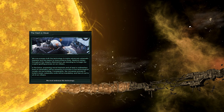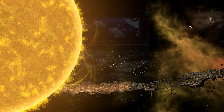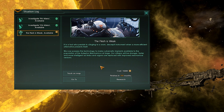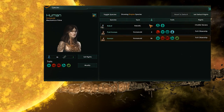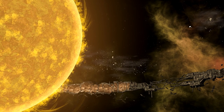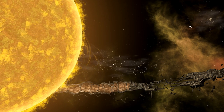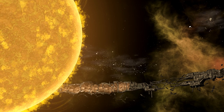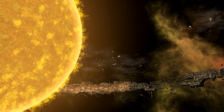The Flesh is Weak is a fairly expensive event and it costs Engineering research based on your population. The math works like this: there's a base cost of 1,000 and on top of that you pay an additional 100 for every pop you have. As of version 1.5.1, this total population counter also includes Robot Pops — I'm pretty sure this is a bug and will be fixed. This basically means you want to keep your organic population relatively small but maintain a large number of robots to offset the cost. This is where the Mechanist starter option really shines.